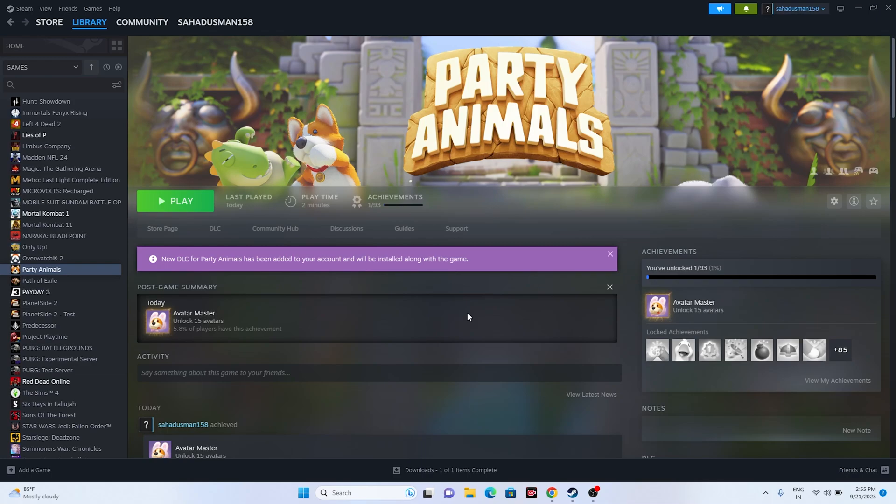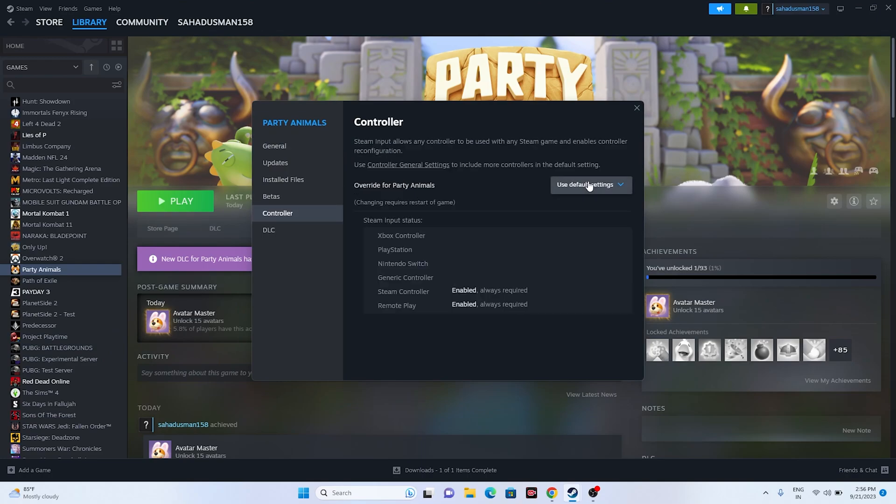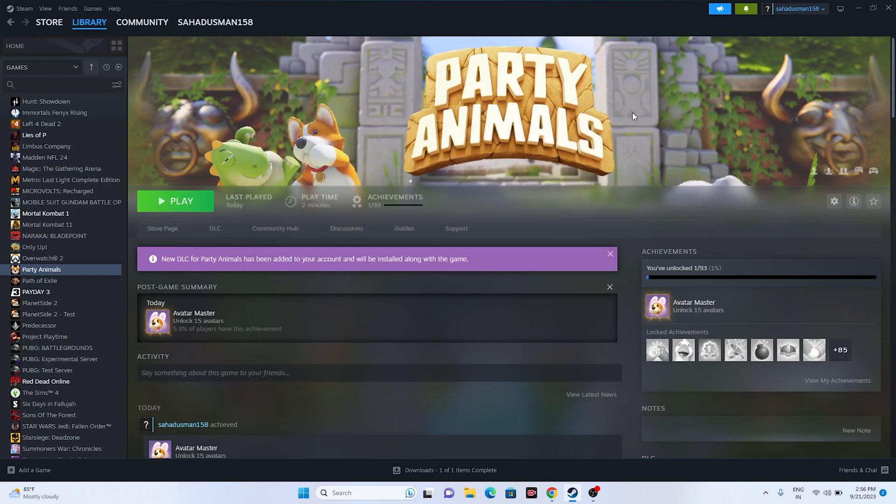The next fix is to disable or enable the Steam input. Right-click on the game and go to Properties. From here, go to the Controller tab. You can either enable Steam input or disable Steam input — try both options. Try launching the game after each change to see if it works.